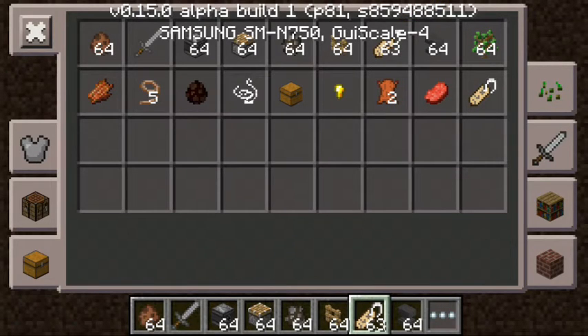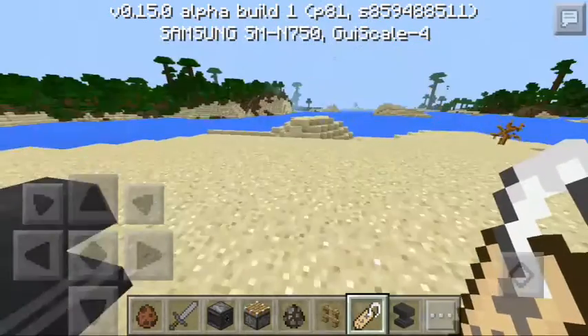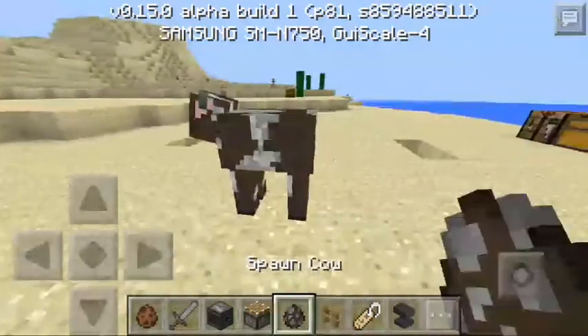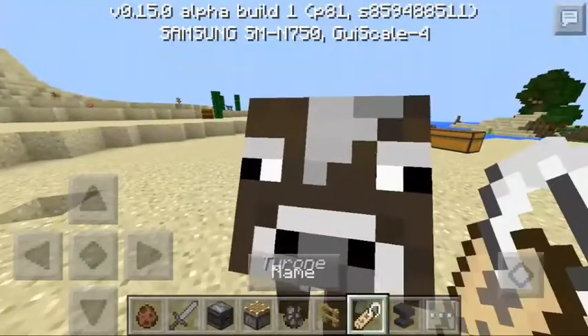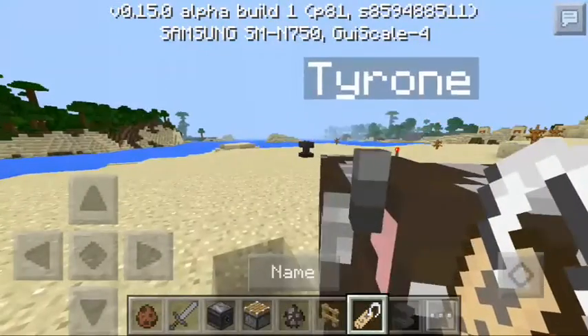I keep forgetting that there is now an inventory for creative. So let's get a name tag named Tyrone. Let's get a cow — why not? Hey cow, why don't we name you Tyrone? No? No one cares. Now we have a cow named Tyrone.